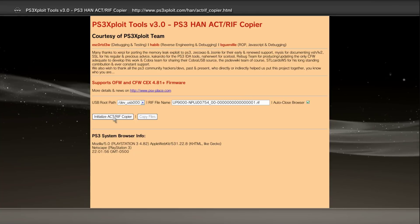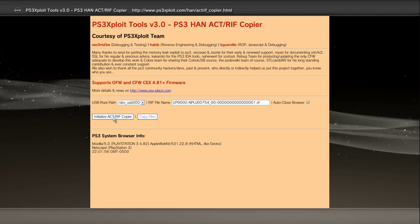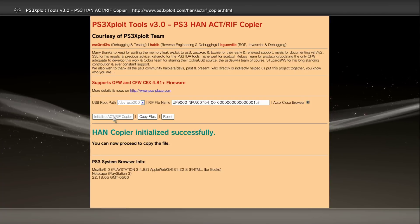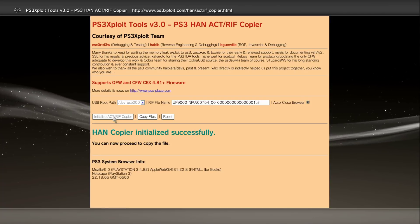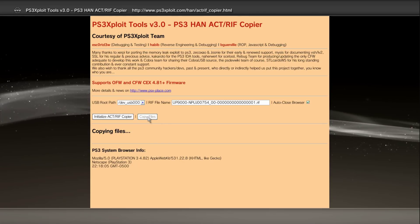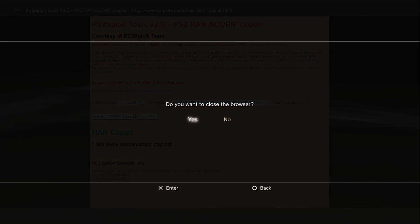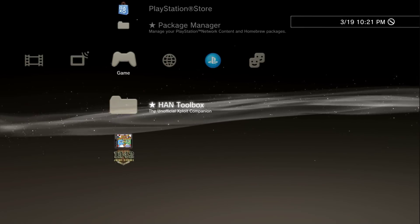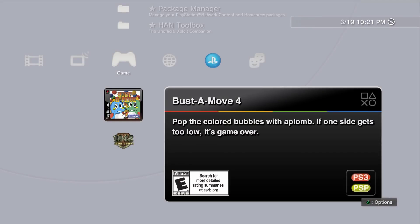Now press start, then go down to initialize ACT slash RIFF copier and press X. We got a success — let's go ahead and go over to copy files. Close the browser and go back out to the main screen and let's give this game a try.